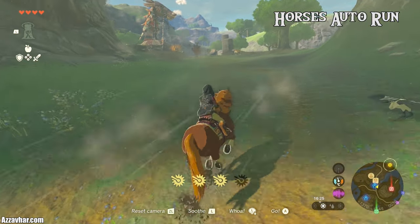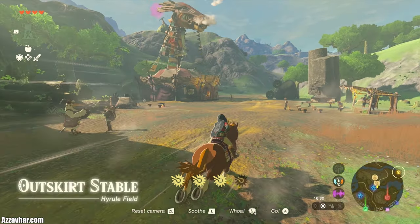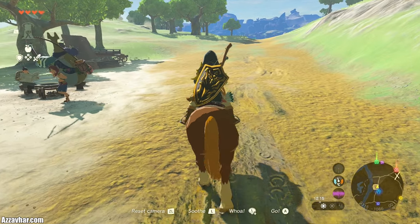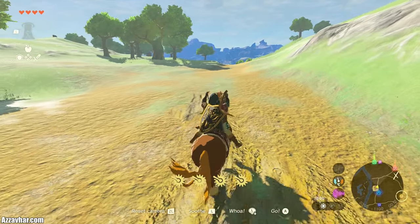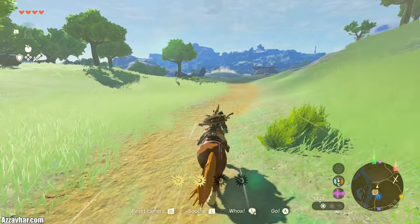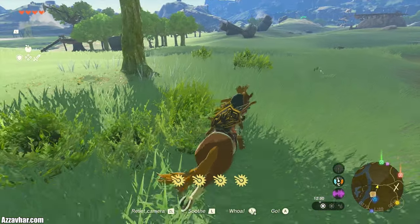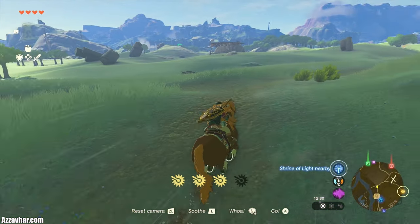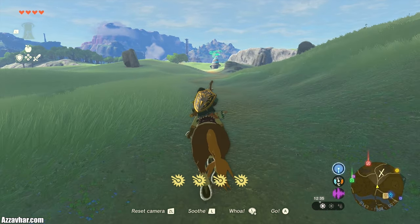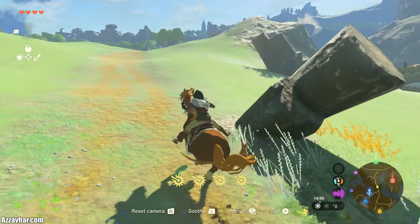Once you're galloping around Hyrule on your horse, it's worth mentioning that horses will auto-run along paths. Get yourself on a horse and on a path, start running in a direction, and you can let go of the left thumbstick and your horse will do the rest. Just keep in mind that certain horses will veer off the path sometimes depending on how wild the horse is and your bond level. Keep pressing L to soothe your horse to increase your bond level and stop it from veering off.